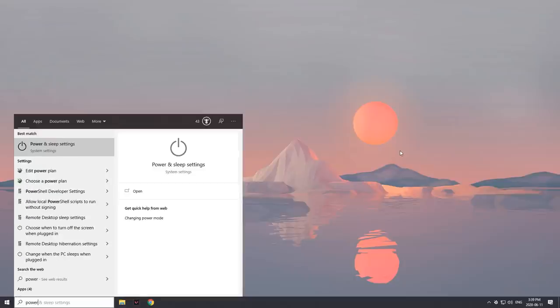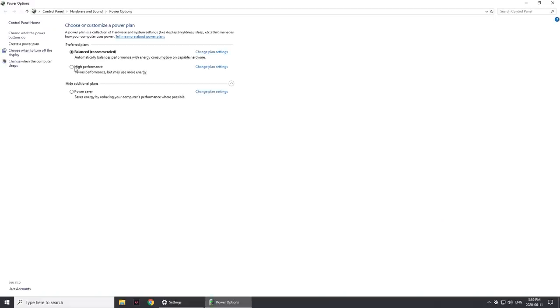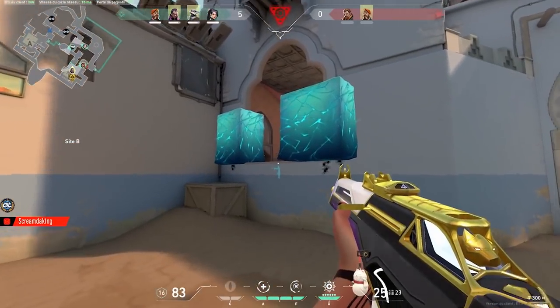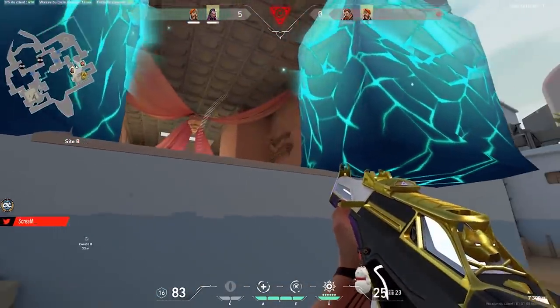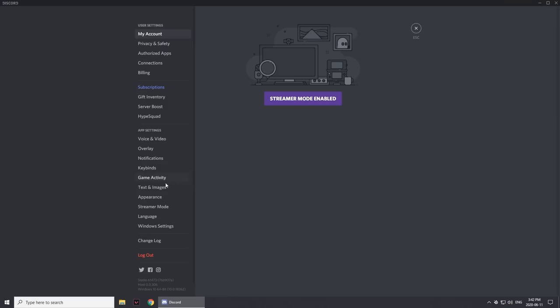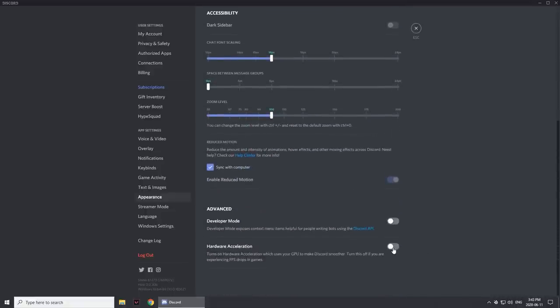Go to the Windows search bar and type battery, then click power and sleep settings, then click additional power settings. Make sure you have high performance selected to get maximum frames. You should also right-click your taskbar, open task manager, and go to the startup tab. Here you can disable applications from automatically starting up, since many run in the background while you're playing without you knowing, lowering your frame rate. Also check that applications you intentionally run in the background have hardware acceleration turned off — for example, in Discord go to settings, appearance, scroll to the bottom, and disable hardware acceleration to avoid taxing your GPU.